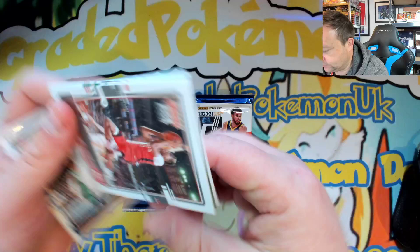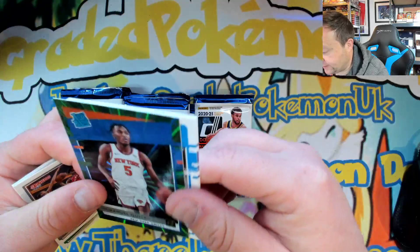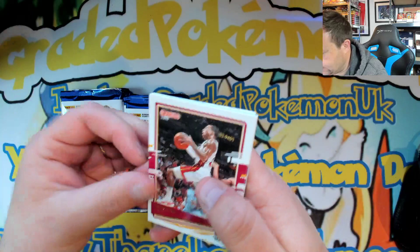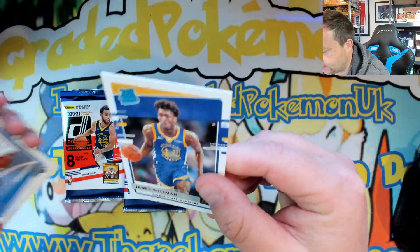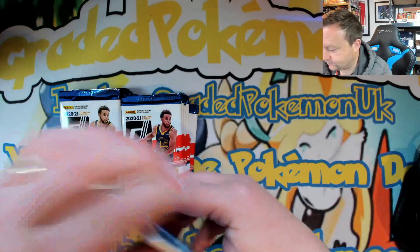Caleb Martin rookie and Precious Achiuwa rookie. Will Barton, Victor Oladipo, Clint Capela, Enes Kanter, OG Anunoby. Emmanuel Quickley - that's a nice one, rated rookie. Cole Anthony - a nice one - and Tyrese Haliburton, some nice rookies in here. Freddie Gillespie, Kyle Kuzma, Fred VanVleet, Eric Paschall, Aaron Gordon. We've got Wendell Carter Jr from the Chicago Bulls. Isaac Okoro rookie and James Wiseman rookie - both very nice. They're only base cards though so they won't be worth loads, still nice to get them.